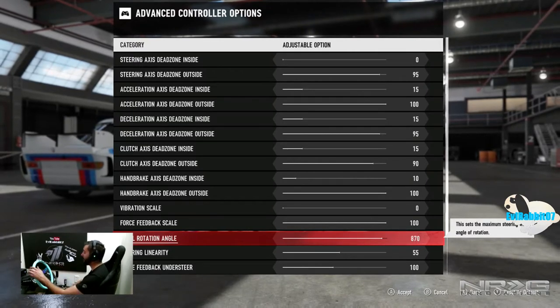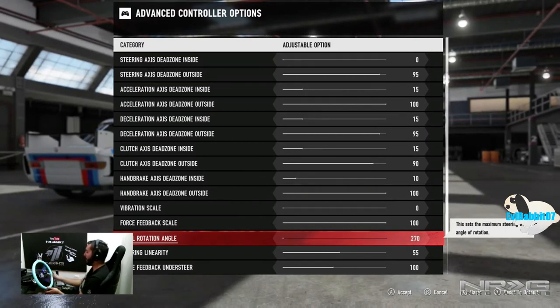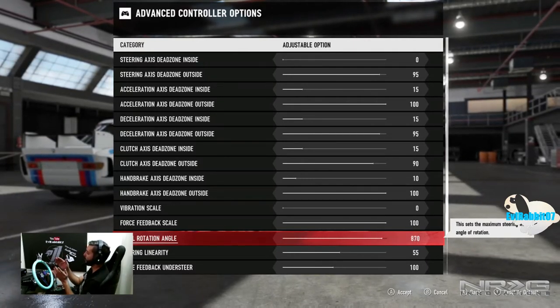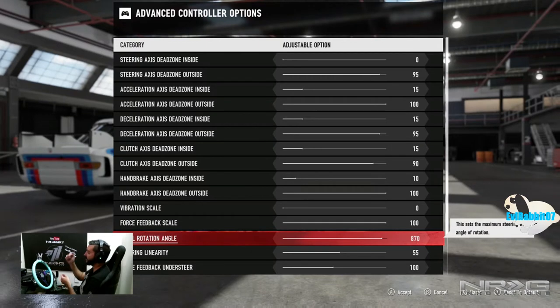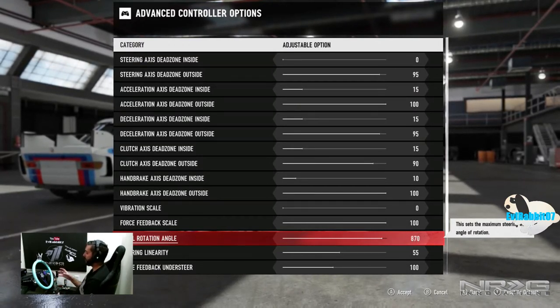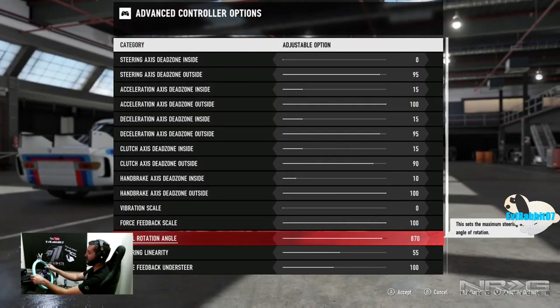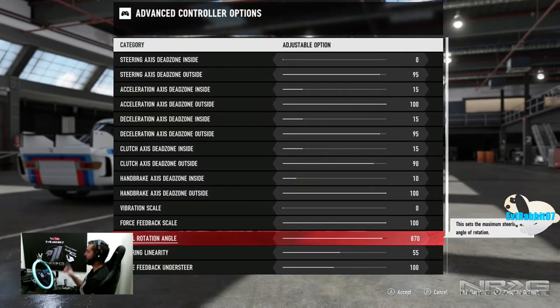Force feedback scale is at 100. My rotation is 900, but I'm thinking about dropping it to 870. The reason is when throwing the wheel back and forth and it goes to full lock, it makes a hard click hitting the physical stop. At 870 it'll give a little buffer — some tension before it actually hits the physical stop. 870 is not far off 900, so it won't change things too much, and it'll save wear and tear on the wheel.